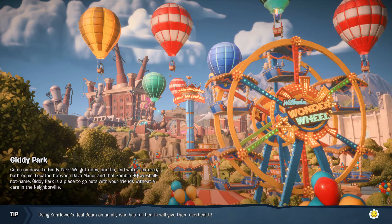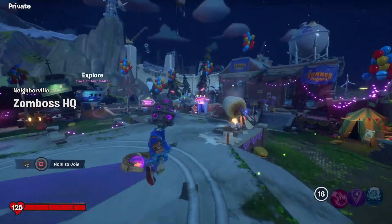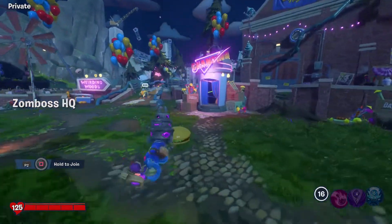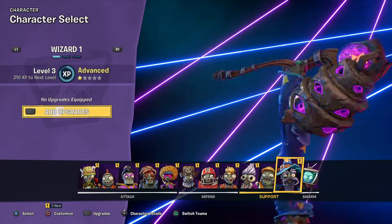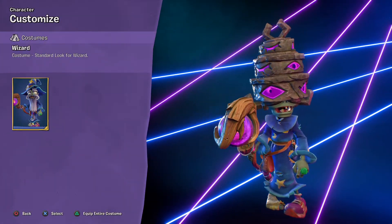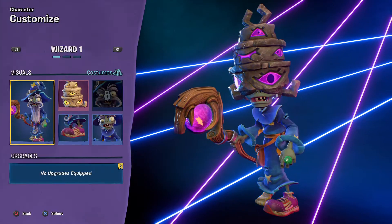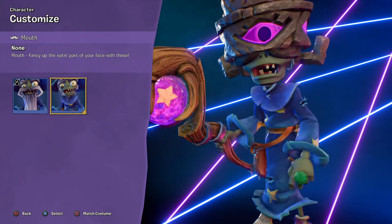Just load into the private Giddy Park. If you have a friend, one of you has to have Wizard. You have to have Wizard — it doesn't matter which Wizard you use. I'm just doing this one because it's the only Wizard I have, but you could do it with any one of them.